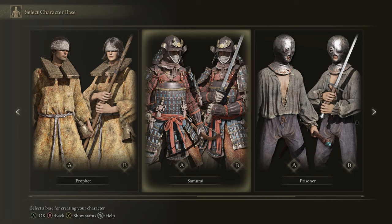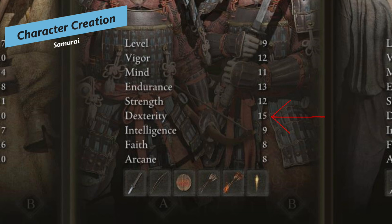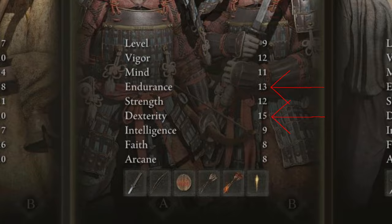For the Samurai, you start out at soul level 9 and your main stat is Dexterity, because we're going to be using the bow as well as the Uchigatana as our starting weapons. You have a really good amount of Endurance for stamina as well as Vigor, so you have some health, and your Strength at 12 is pretty solid as a starting kit.